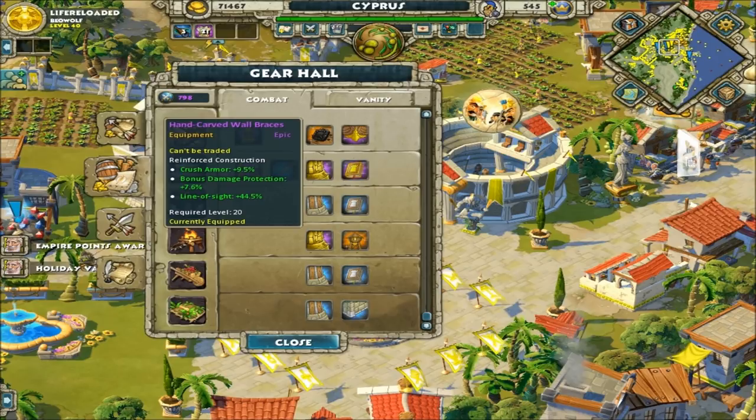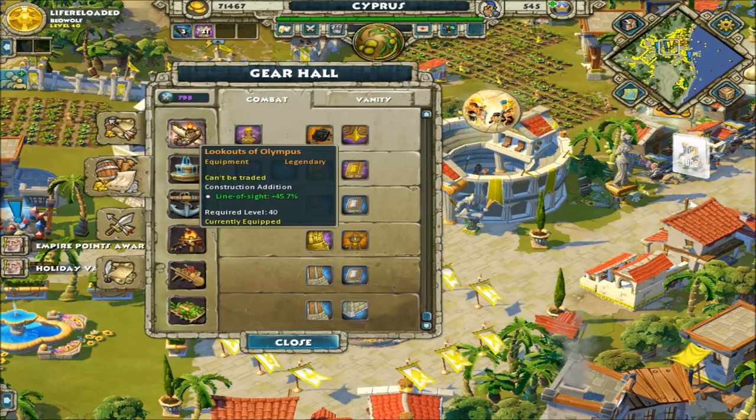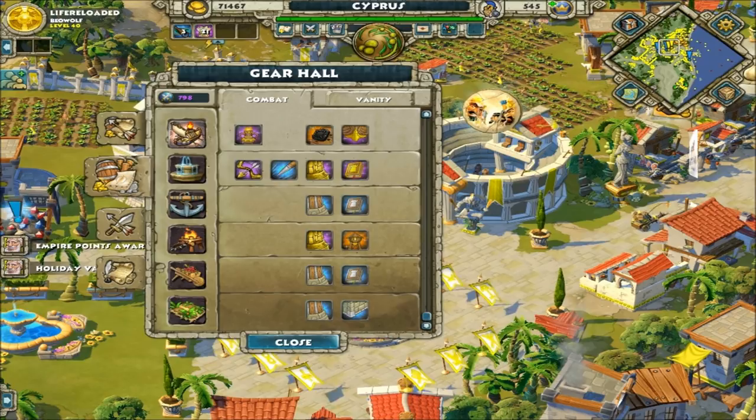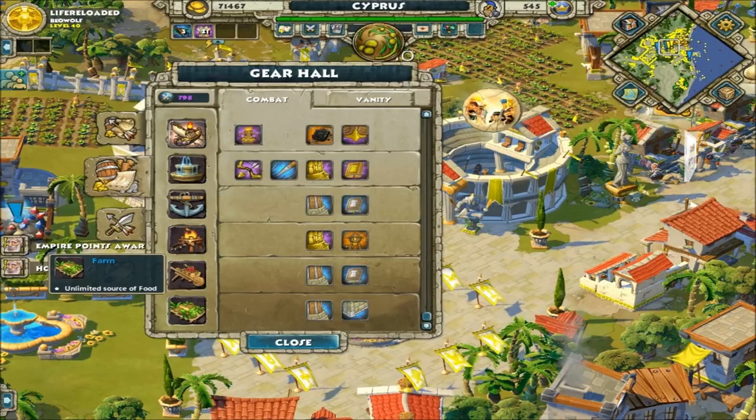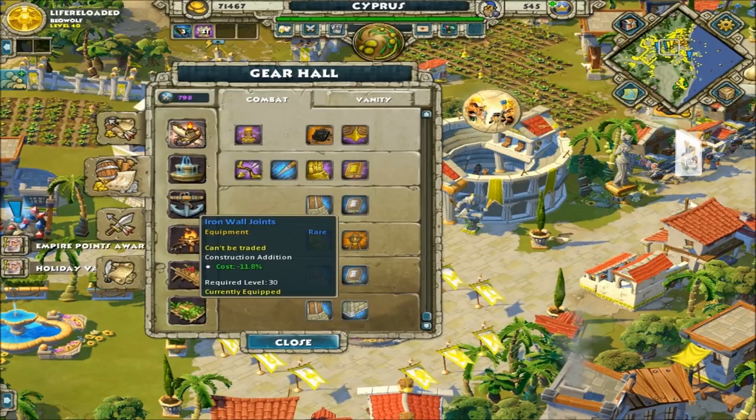For outposts, go Hand Carved Wall Braces for line of sight — most of mine are level 20, level 23 is max, and a level 40 lookout tower is the top option. For storehouses I do the cheaper walls again plus the training manual. For farms you can go build speed or cost reduction — I go cost reduction. The same 1.3 wall and an 11.8 cost piece — most of mine are 11.5, no big difference — brings a farm from 100 wood down to about 87 or 88, which is a tremendous help.